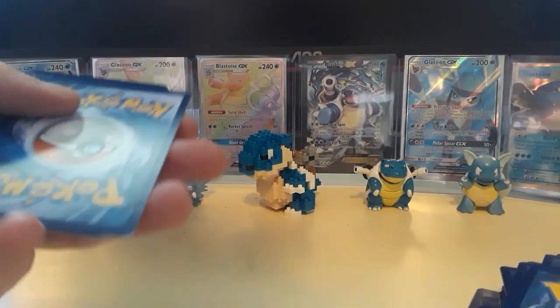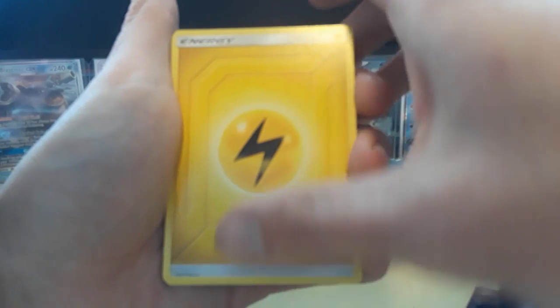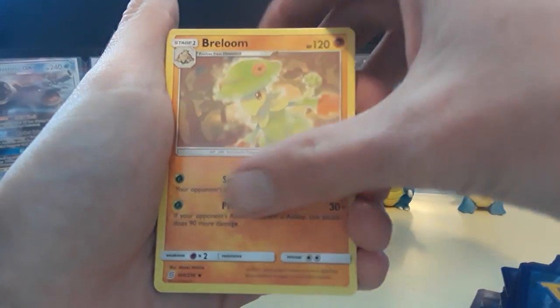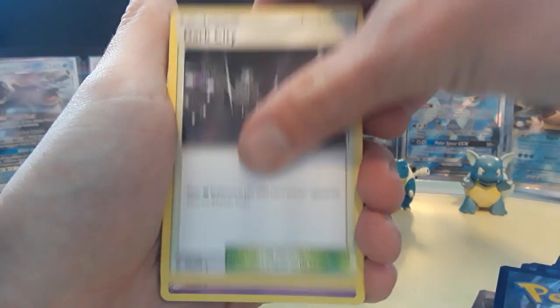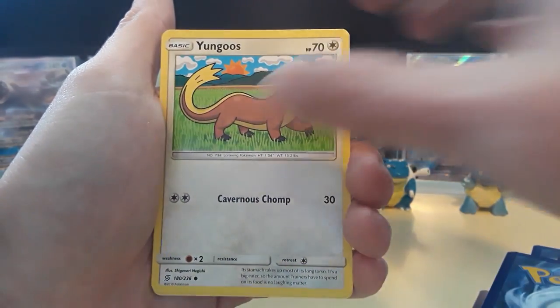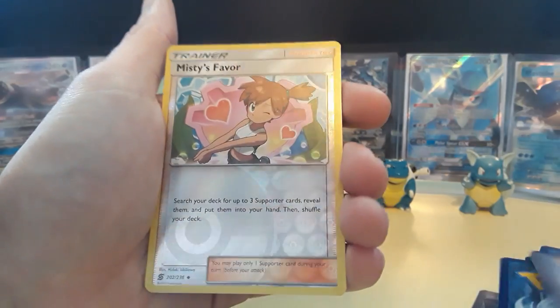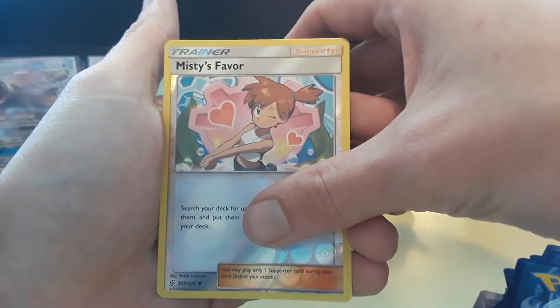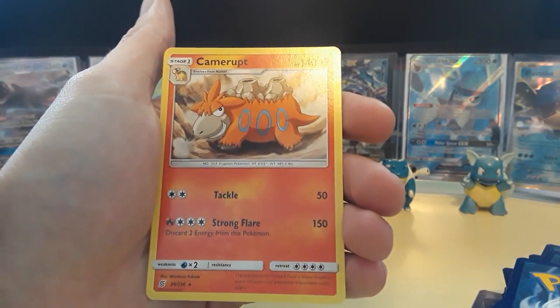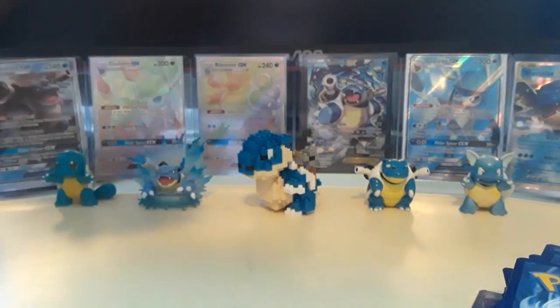Like getting a reverse Dragonair then pulling a Dragonite — that'd be cool. So we've got an Electric Energy, Brailom, Dark City, Marshadow, Cubone, Yanma, Yangoose, Cryogonal, Litwick, Misty's Favor for the reverse, and then a Karrablast non-holographic rare card. But I still love that cheeky Karrablast — he seems so smug, you know. That smile — it's like you want to trust him but you know that you just shouldn't.